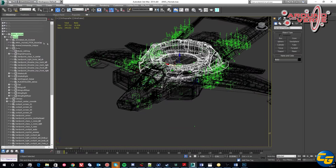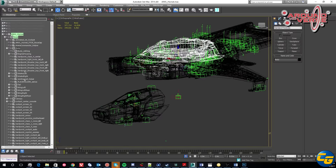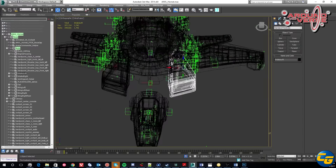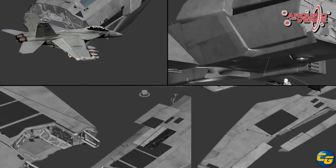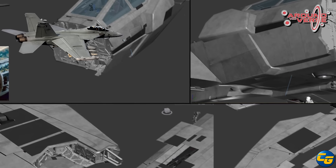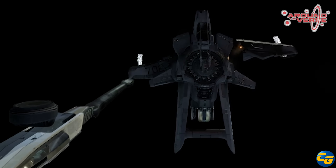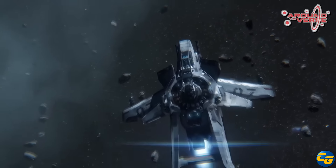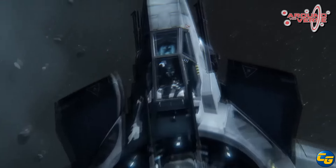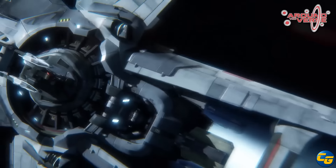The Super Hornet was then added to the lineup. Chris Roberts stated he got inspiration from the real-world F-18 Hornet — probably the trainer version since the F-18 is single-seat. After that, PBR was put into the game and they had to go back and rework the models to incorporate physically-based rendering.